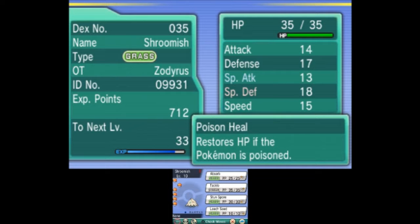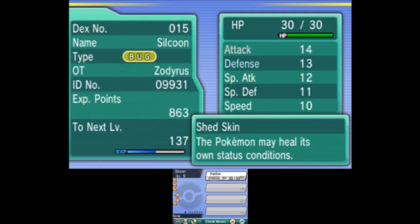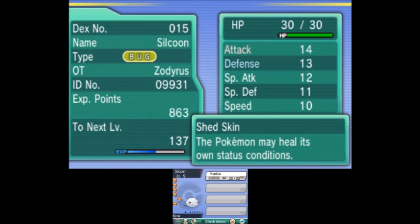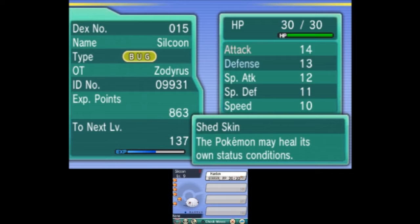I'm not going to teach it Spore, because I already have a Spore user ready to go for when I do the Legendary captures. I also caught a Silcoon, which is going to be useful against the second gym, because I'm going to be using her to pretty much completely destroy Brawly's entire team, so that'll be fun.